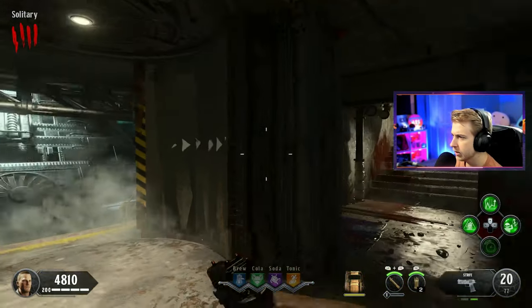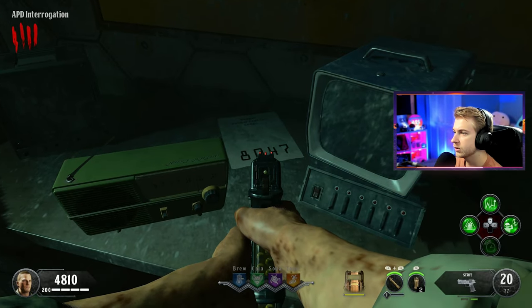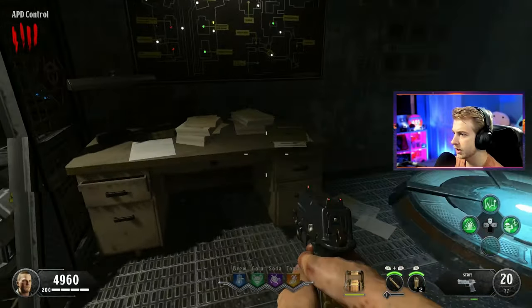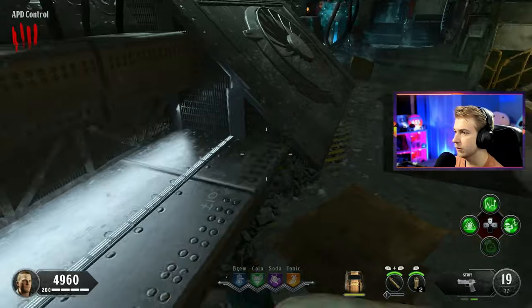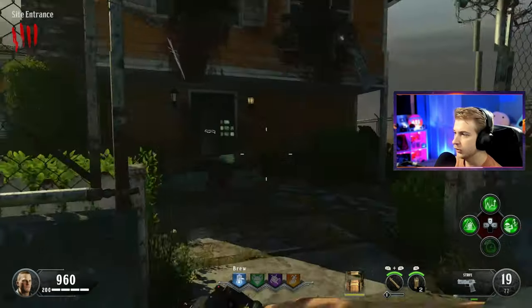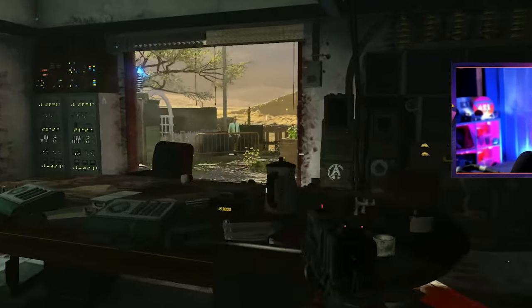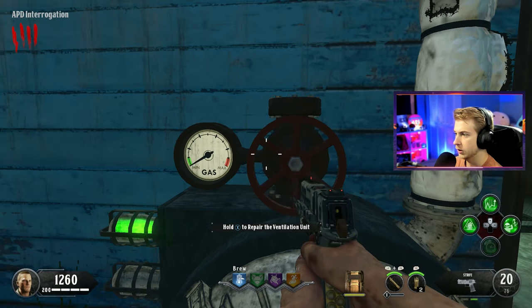Now we're going to try to get the civil protector for this map. One of our codes is going to be in here - 8047. Our other code is somewhere in here, they said it's under a stack of papers. Is it this? Yeah, it is. 0943. And they said our first code doesn't change and that's 7626. So let's go ahead and try to put all these codes in and see if it works.